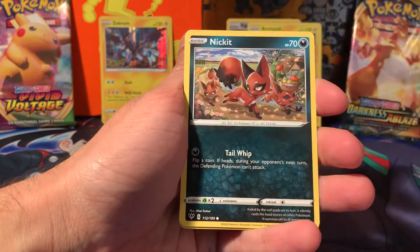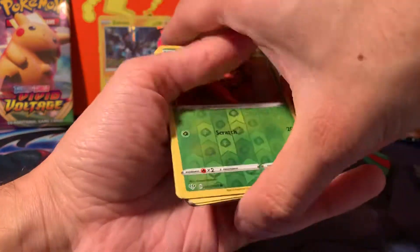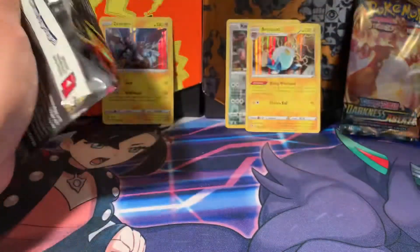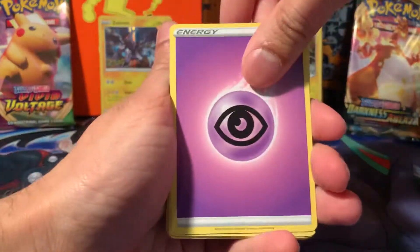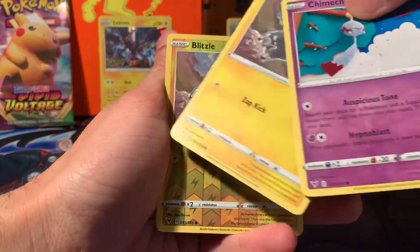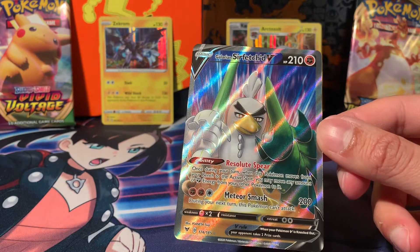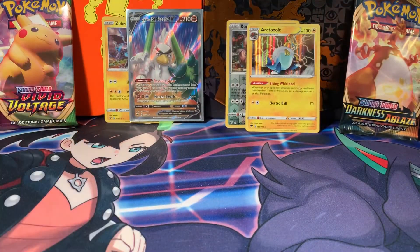Vanillite, Gothita's gone up there, Nickit — two Nickits in the background — Shelmet, Paras, reverse rare, and Arctovish, non-holographic. So nothing there from Darkness of Blaze. Vivid Voltage, bring it back now. Even though we already know you've won this box battle, you have won it completely. You've given us a gold, a rainbow, and a full art trainer. Kakuna, Tynamo, Milcery, Meowth, Chimecho, and a Blitzle. Plus a Galarian Stunfisk V — a full art. Congratulations again to Vivid Voltage — another pull.